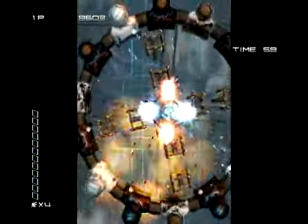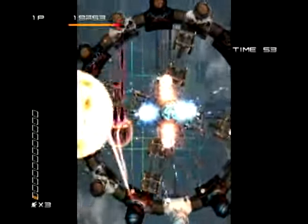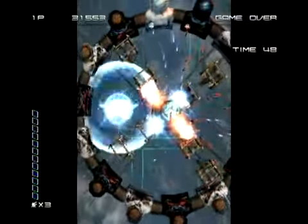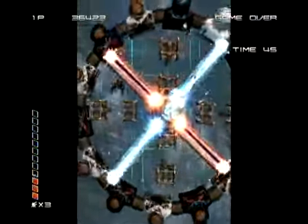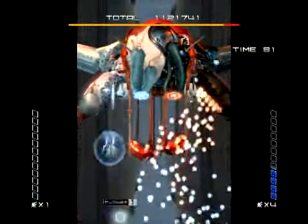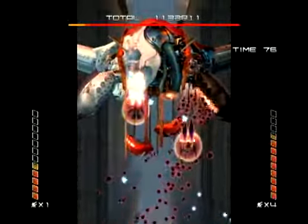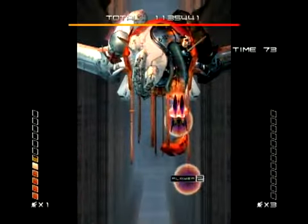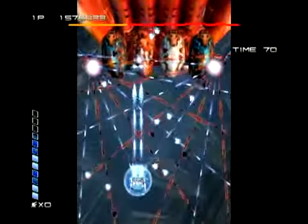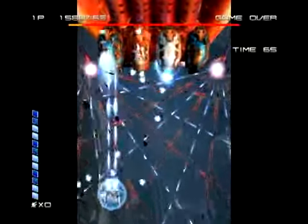Ikaruga doesn't look spectacular, but it looks really good and really clean. It's got a well-defined aesthetic — all the enemies are either white or black — with a very thematic, artistic style. The different enemy ships and boss monsters all have a surreal and strange look to them; they don't even look like spaceships or aliens. The whole game looks quite unusual, which is a testament to how it manages to distinguish itself from dozens of other games of this nature.